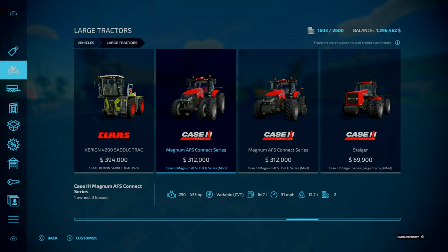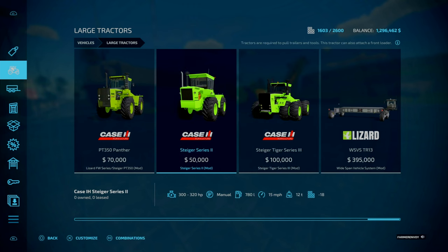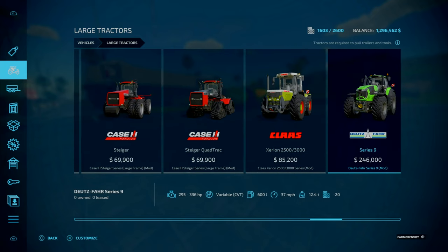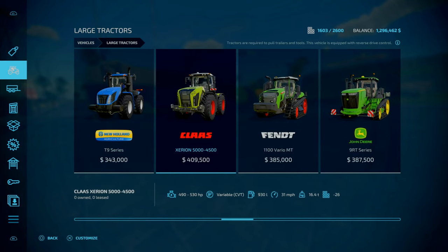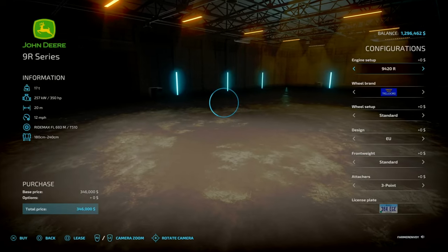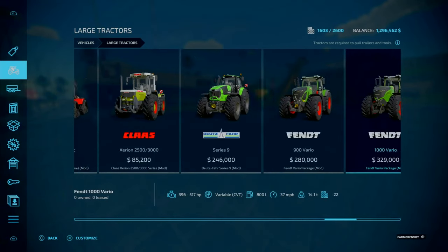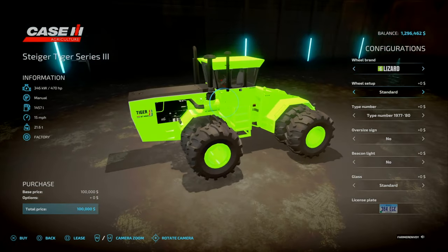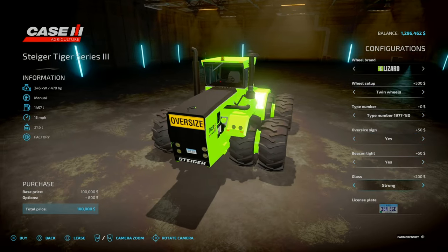We've obviously got mods now - oh, the widespread system is 400 grand though, that's quite expensive so maybe give that a pass. The one we've got at the moment is 435 horsepower. Is there anything in the 500 range? That one's a 470, there's a saddle track at 394. Looking at base game options, you're looking into the 400 grand range. Screw it - just in case we need a pulling tractor - go with that, oversize short.